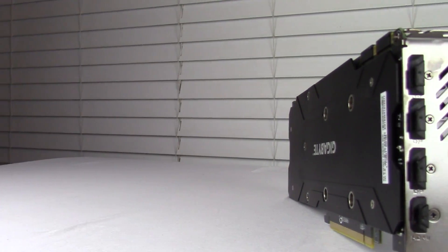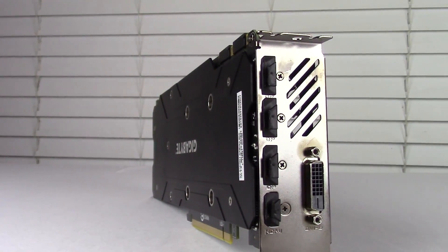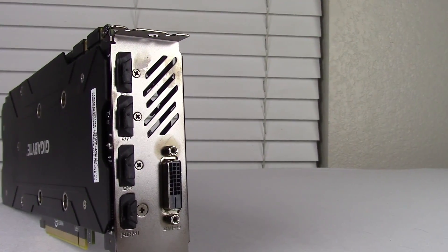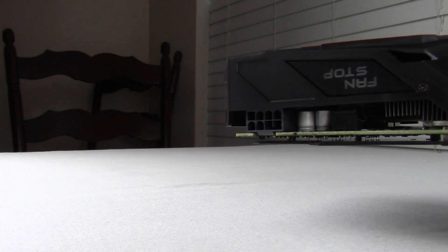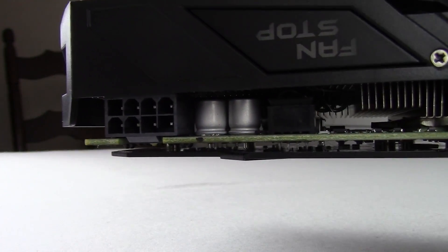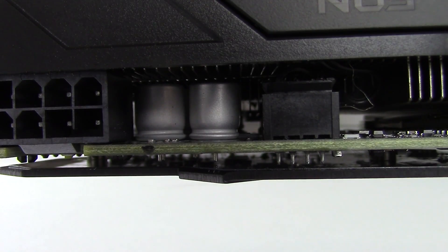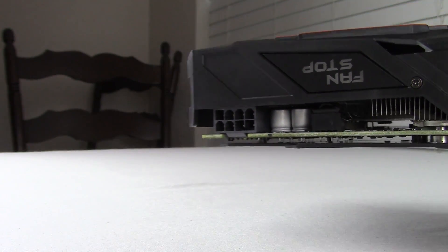Display ports include 3 DisplayPort 1.4 ports, a single HDMI 2.0b port, and a single dual-link DVI. Next, we have the 8-pin power adapter sporting a 6+2 power phase, which is an upgrade from the Founders Edition at 4+1, but still falls short of the 8+2 power phase featured on the MSI Gaming X edition.